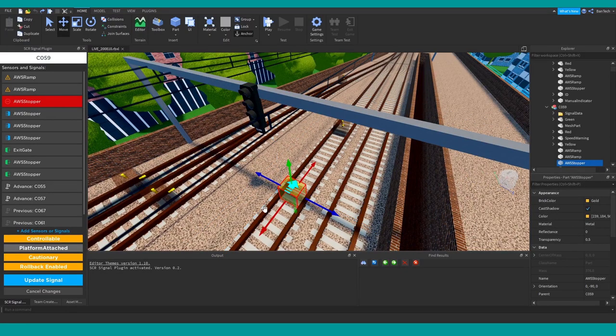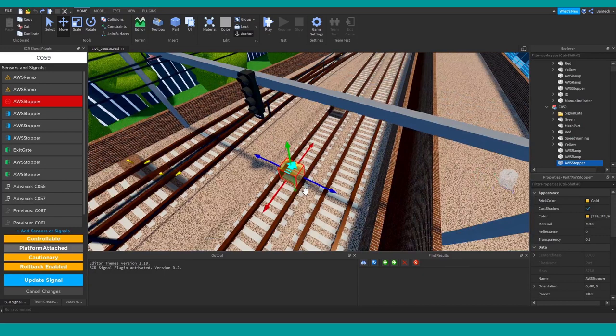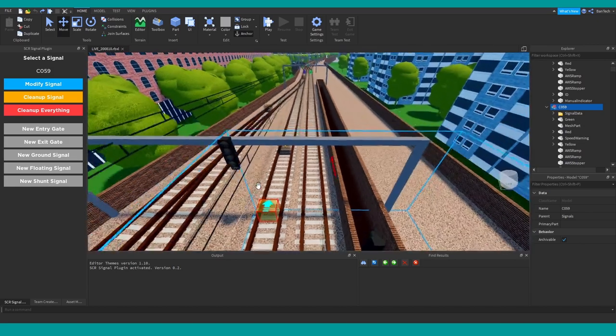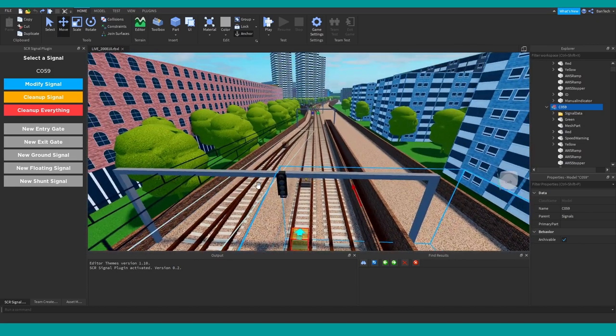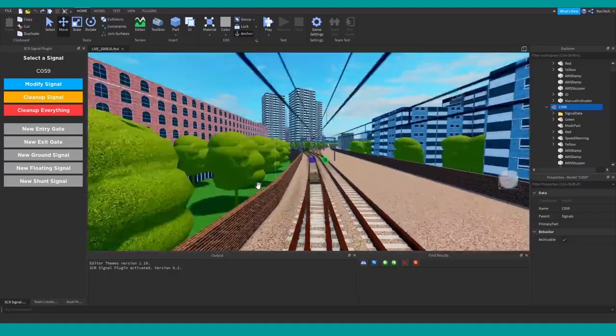The arrow on top and the hinges show which direction the sensor is in. If you pass the sensor in the wrong direction it ignores it; if you're going in the same direction as the sensor, it counts that. This helps with situations where track is used in multiple directions and we only want the sensor to fire in the appropriate direction.